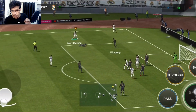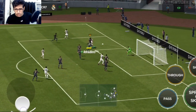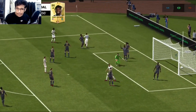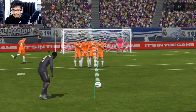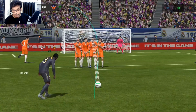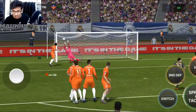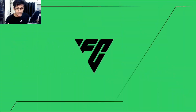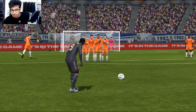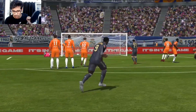For corners, if you're not good at scoring headers, do what I do — take the ball from the corner and use dribbling and fake shots. I'm strong at dribbling so I use that to score from corners most of the time. For free kicks, always make a proper curve towards the top-left or top-right corner to score easy goals. Don't shoot the free kick straight — make the curve.